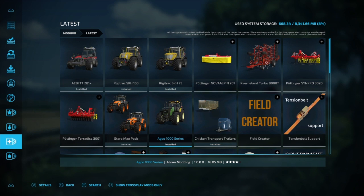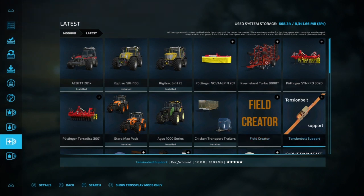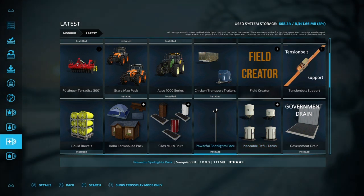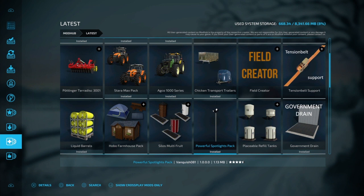We also have the Star Max pack with both tractors, the Geco 1000, chicken transport trailers, a field crater — I'm not exactly sure what that is but I'm going to look into it — tension belts, a government drain, placeable refillable tanks, and powerful spotlights. I want to check the spotlights out to see if the lighting is better than the in-game lighting, because the in-game lighting is terrible.